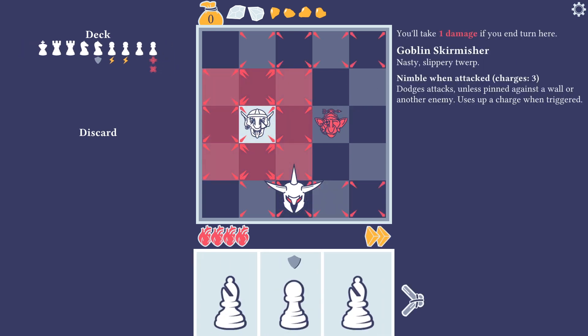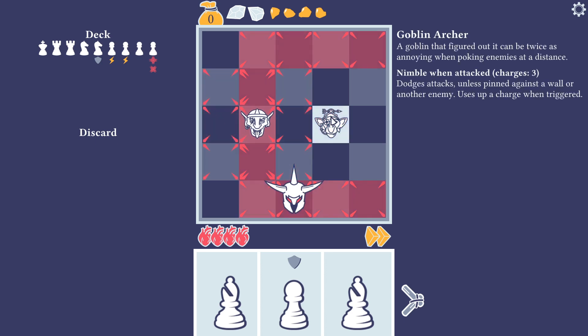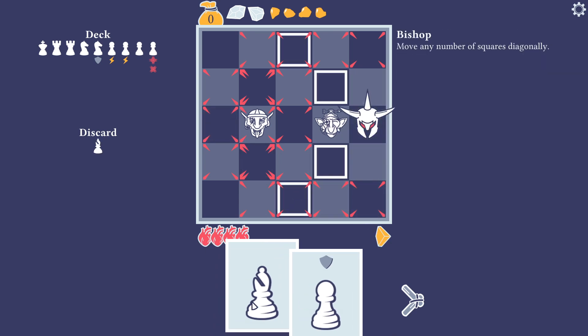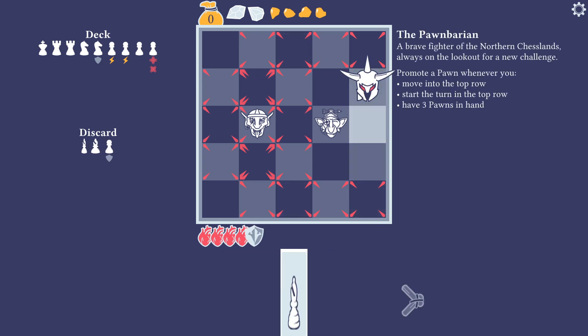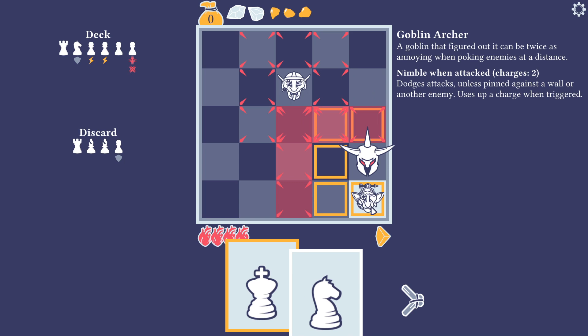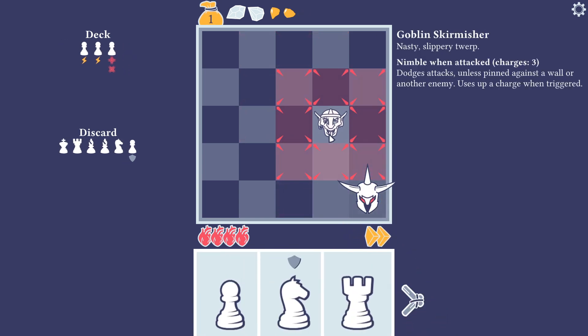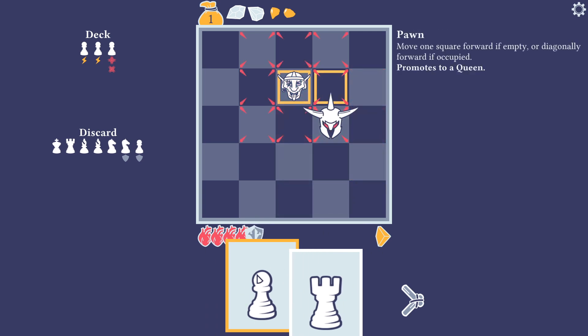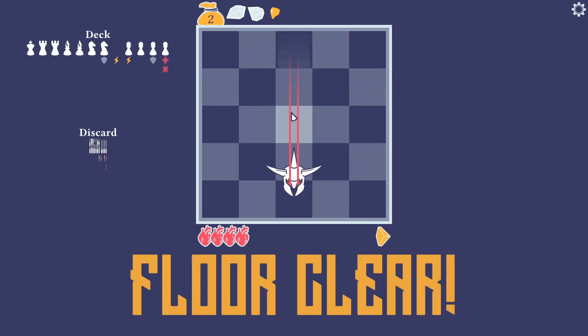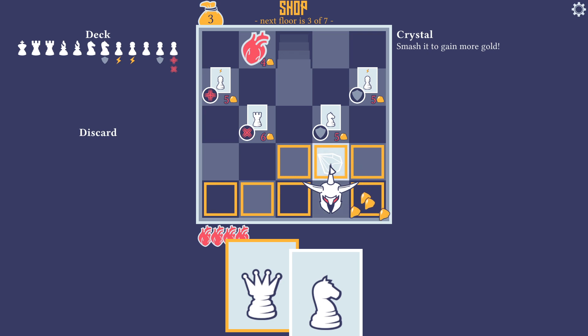These guys are really tough because they have nimble — the first three times you jump on them they dodge the attack, unless they're pinned against a wall or another enemy. And here we've got Dublin archers who are even worse because they also dodge attacks and do a ranged attack. I'm going to move up here, move one step up, and give myself a shield just in case. I'll jump down towards the archer — I'm pushing him away, but if I attack him again he can't step away because he's blocked by the wall, so this allowed me to kill him. I'll jump on the remaining guy and give myself a shield, hit him again, and then use my queen to step on him. Floor two finished!